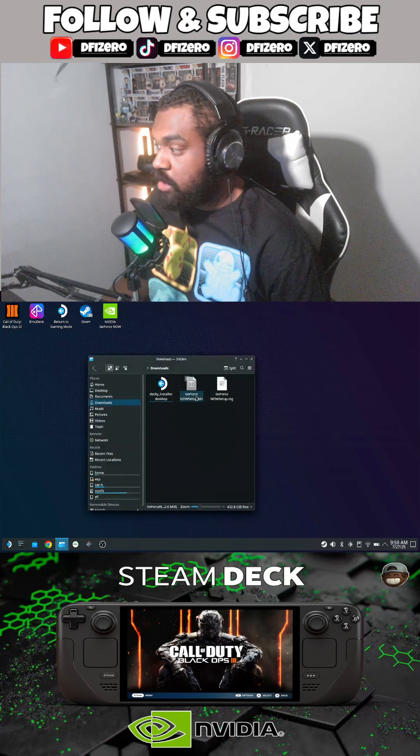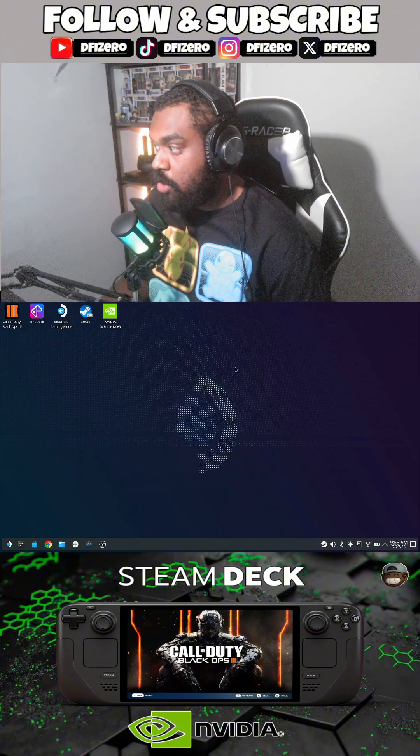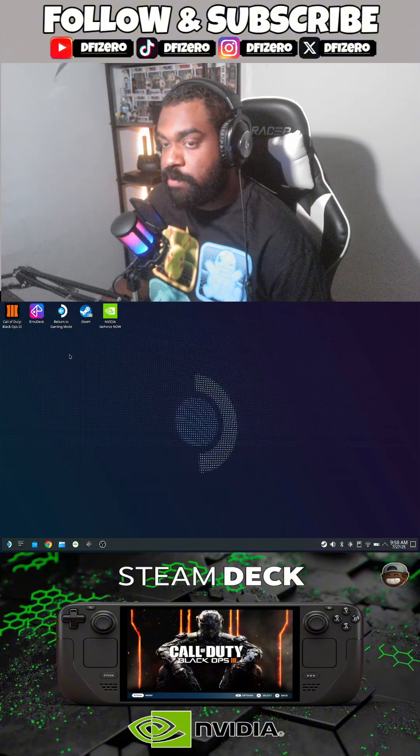Go to your folder and click on GeForce Now Setup. It's going to tell you to execute this. It's going to open and close Steam, then it's going to tell you to switch back into game mode.